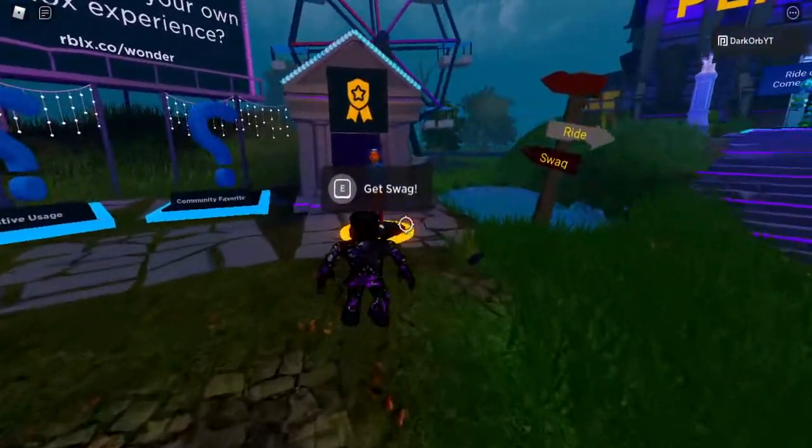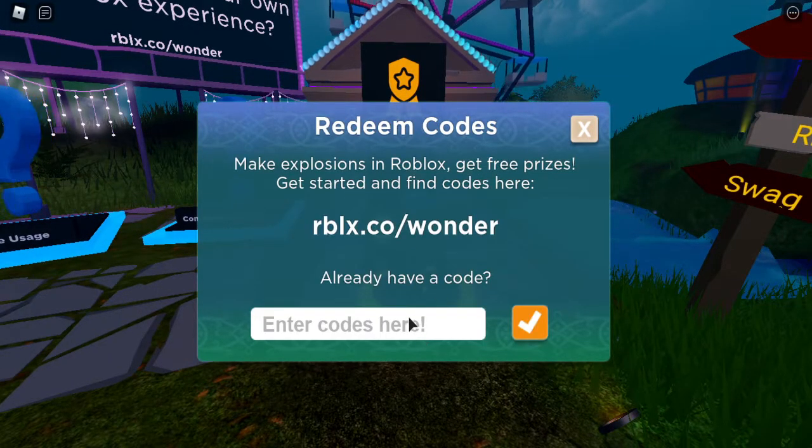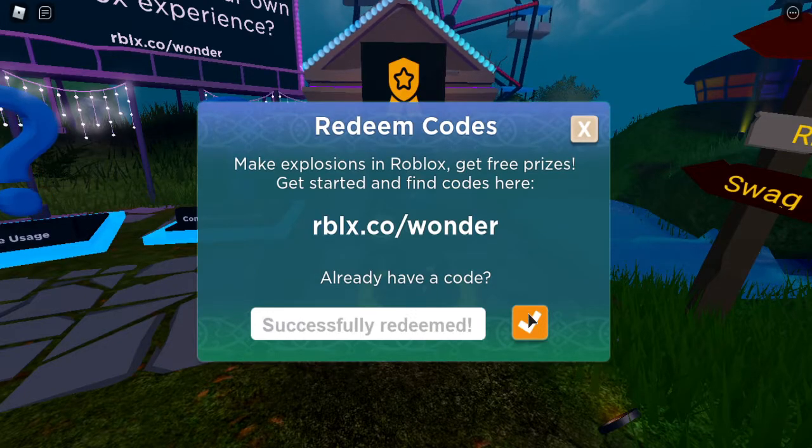You wanna go to the fox, and you wanna do a theme code, and you wanna type in Glimmer. Click that, and you have him.